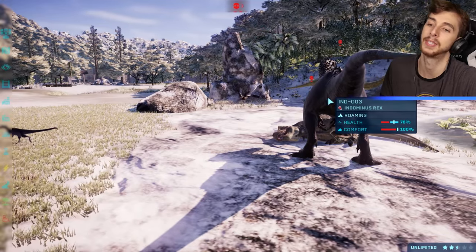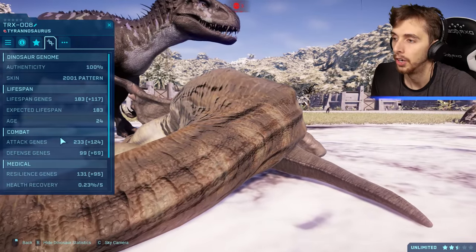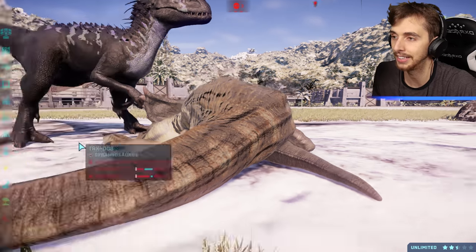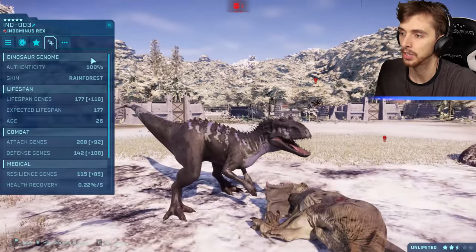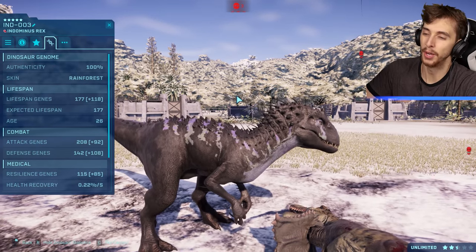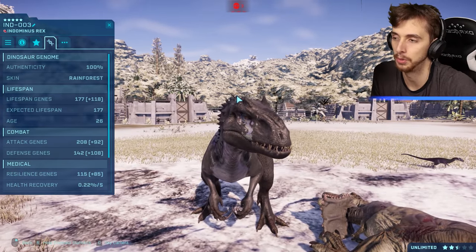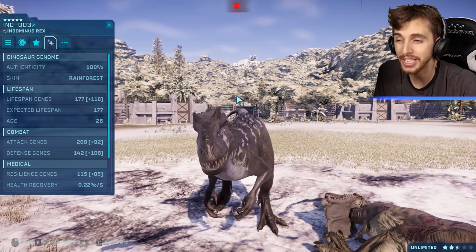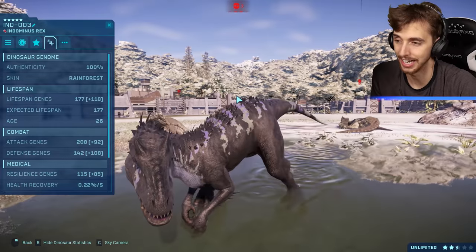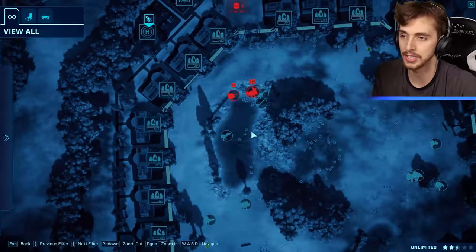T-Rex's stats: 233 attack — that was the most — and 99 defense. Indominus Rex: 208 attack against 142 defense. If they'd both been on 100% health, Indominus Rex would have won — that extra roughly 40 health negates the extra 20-odd attack that T-Rex had. Yeah, Indominus Rex has won, and because Indominus Rex stays alive everything else will die.